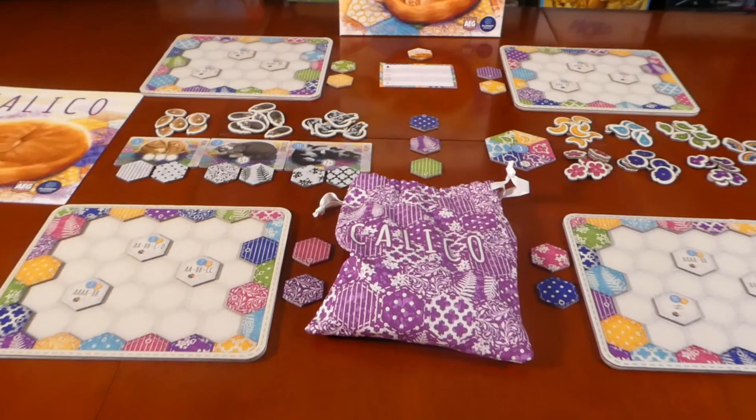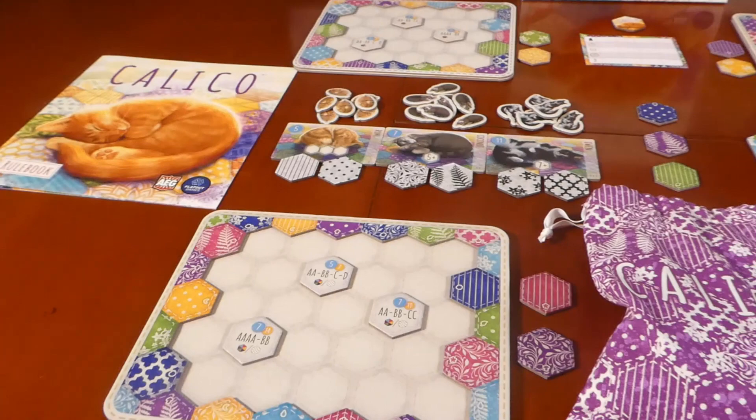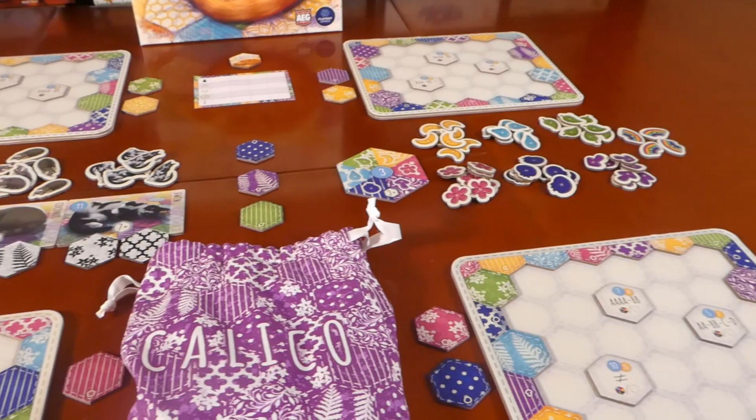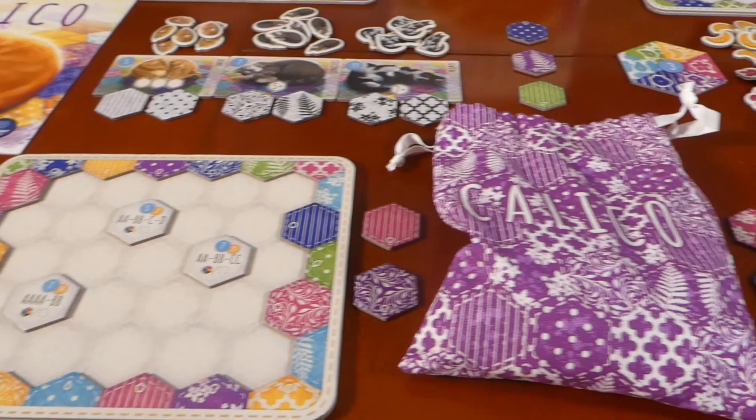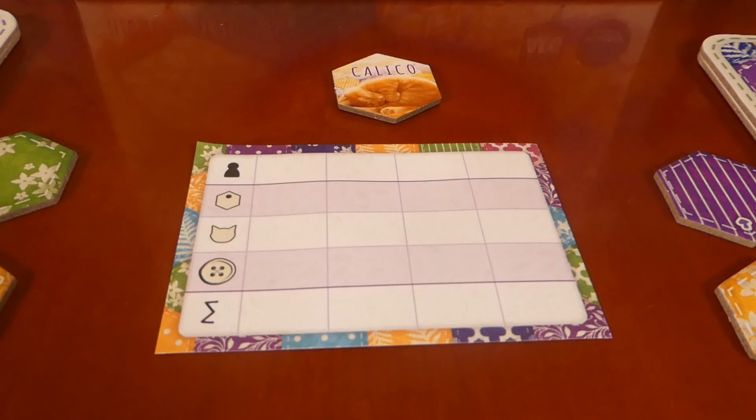So here we go — this is Calico all laid out as if it were going to be a four-player game. We have quite a bit going on here, but honestly this game is very simple to pick up. It's just really hard to master. Let's just take a moment and see how beautiful this game is. It's colourful, vibrant, it just looks so bright and happy. Well, apart from the brain burn.